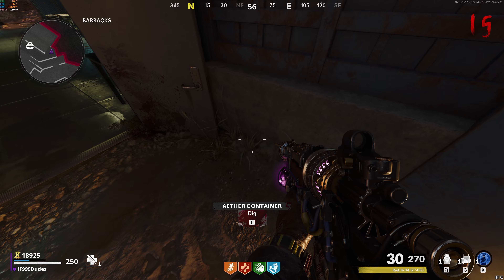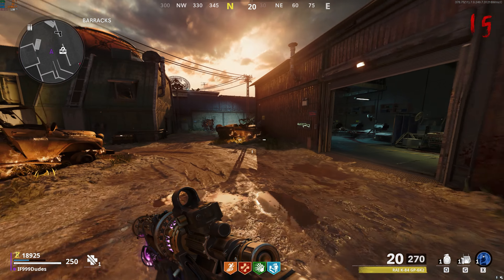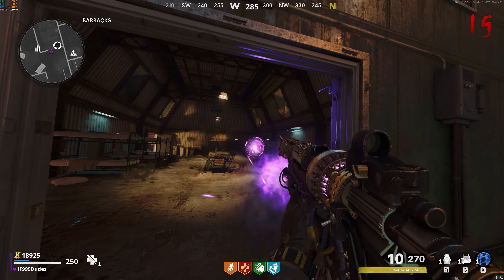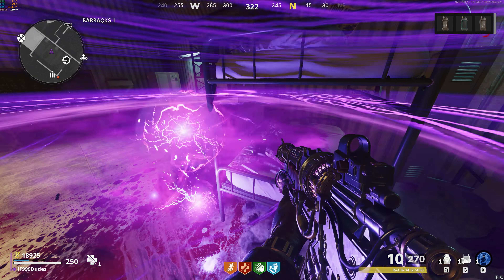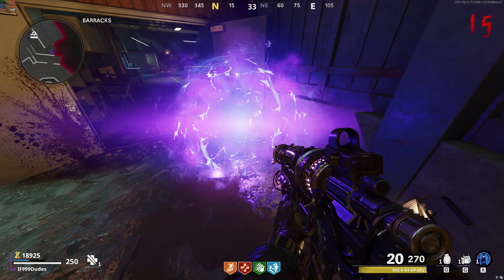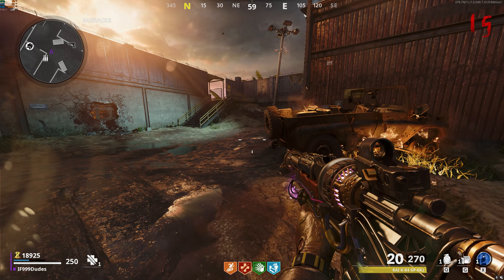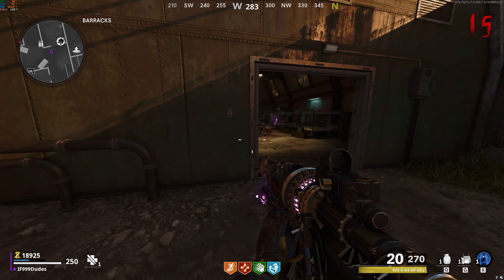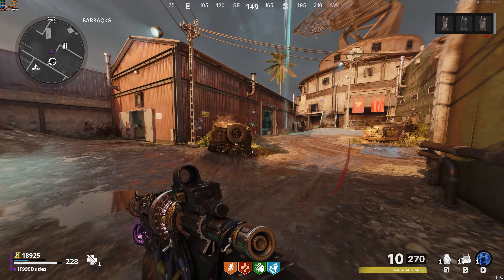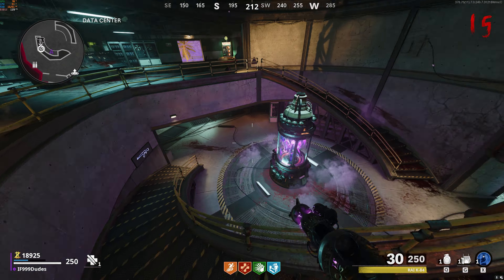When the bubble disappears, pick the canister up and run to the ether reactor in military command and transfer the crystal from the canister to the reactor. The second canister can be found in the barracks area near the doors going into the field hospital. Dig it up and it will begin teleporting around the barracks — you need to pull out the Ray K and stand at a distance because it will continuously move if you get too close. Switch to the Ray K's alternate ammo type to slow down the canister, allowing you to get close enough to pick it up, then bring it to the ether reactor in the data center and add the crystal.